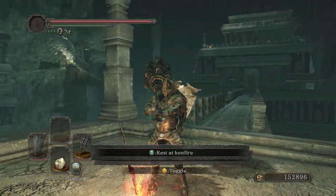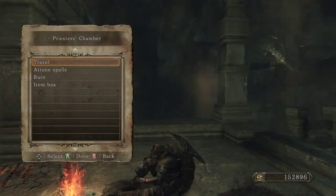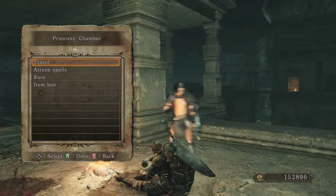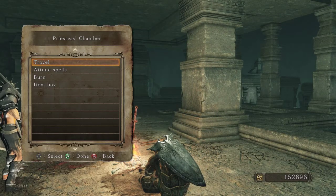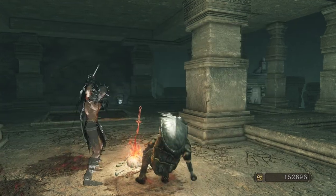I don't know if that tries to link Pharros with Pinwheel or not. Pinwheel's a necromancer — could be considered an inventor, I don't know. But this is called the Priestess's Chamber. So let's go back to Majula.